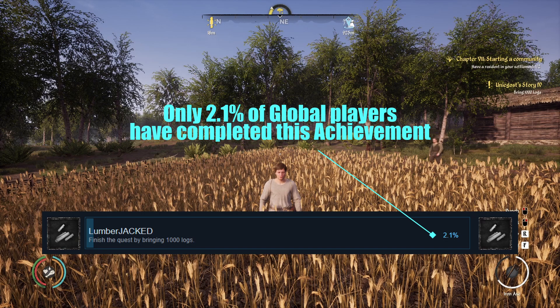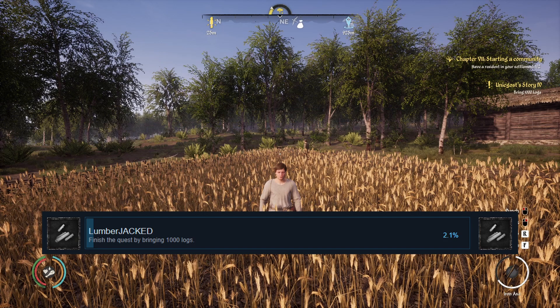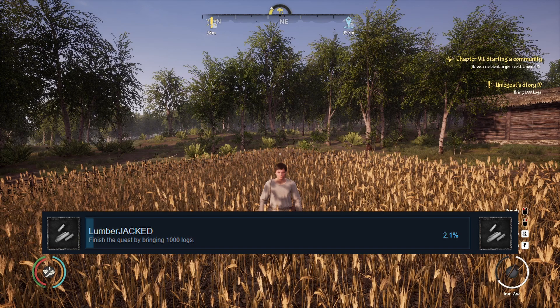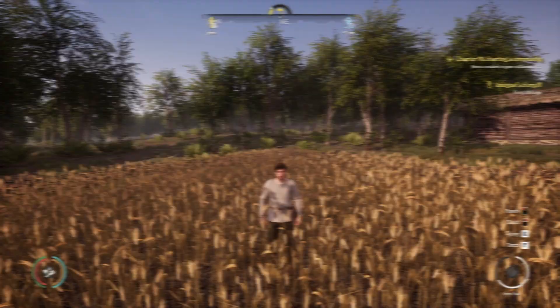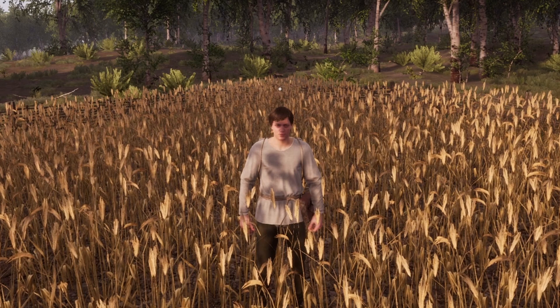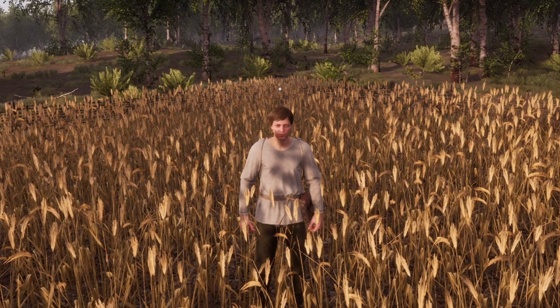A lot of people know that you can actually skip this portion — the quest line does allow you to do that. However, if you actually try to turn the logs in to Walren, you get the achievement for turning in 1,000 logs. Otherwise, you can skip it by choosing the option questioning Walren whether this is a joke or not.